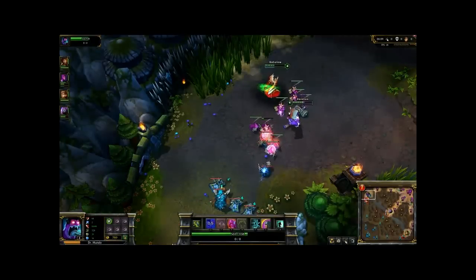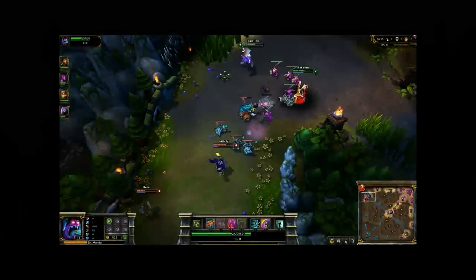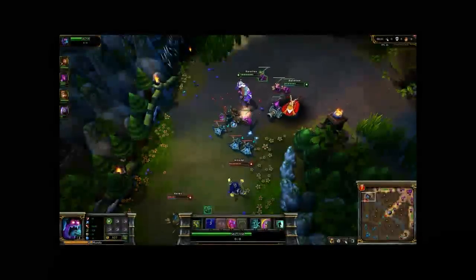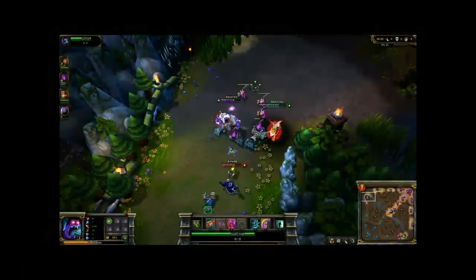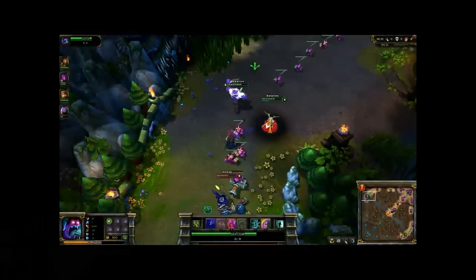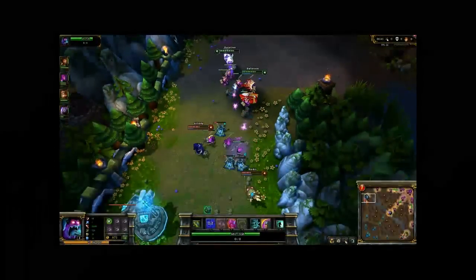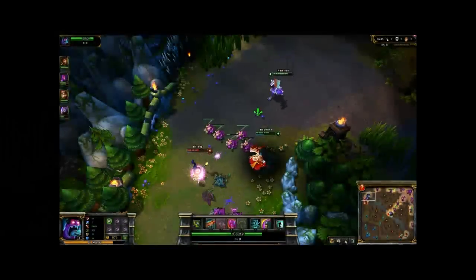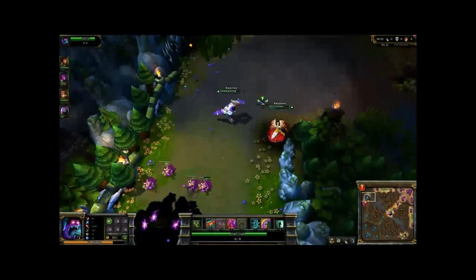At the start of the game, I like to get Cleaver first — it helps me last hit and harass right off the bat. I then get Masochism, and I trade between Masochism and Cleaver on every level depending on which I need more. I wait on Burning Agony until I need to push and clear minion waves quickly. Otherwise, max Cleaver and Masochism as fast as you can, getting your ultimate — Sadism, the R ability — whenever it's available.